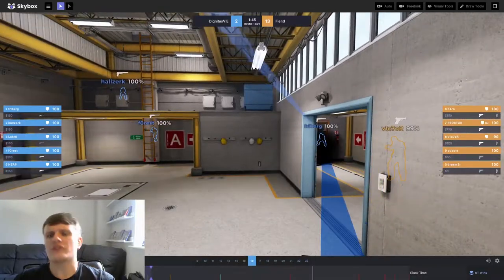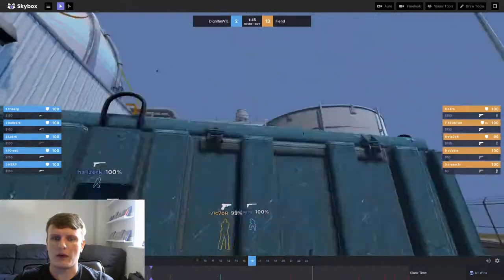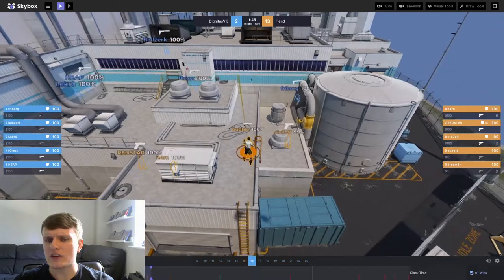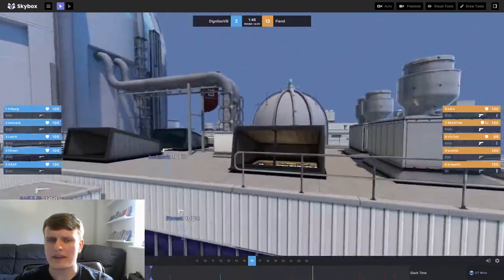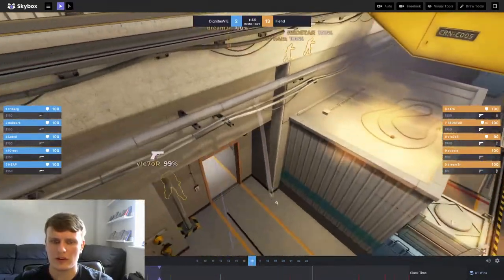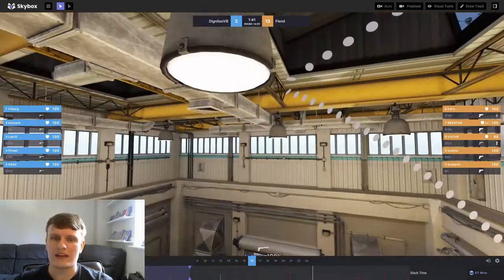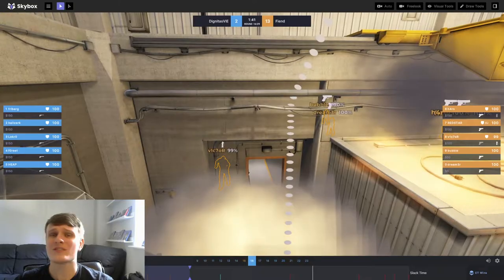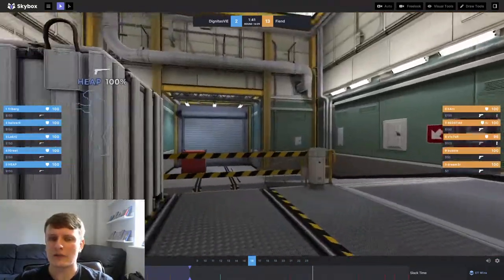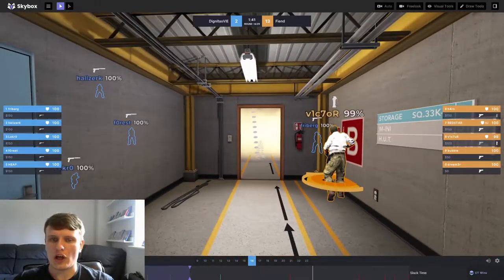We're going to start off with the pistol strat. What you're going to see play out here — they're going to throw a few grenades into the upper site. Fiend are trying to make it seem like potentially an upper rush is coming. They throw a molly onto her and a flashbang through, and there's a smoke landing for door. This is actually for Victor to have a little lurk. This is not going to be an upper hit — Fiend are going to go barreling down towards the lower site through ramp while Victor lurks through door.